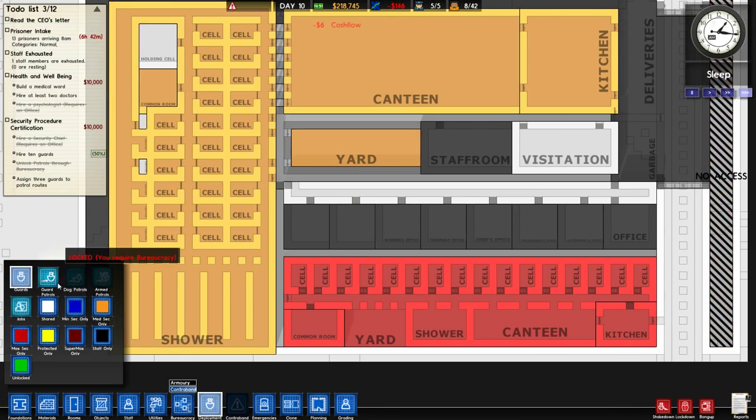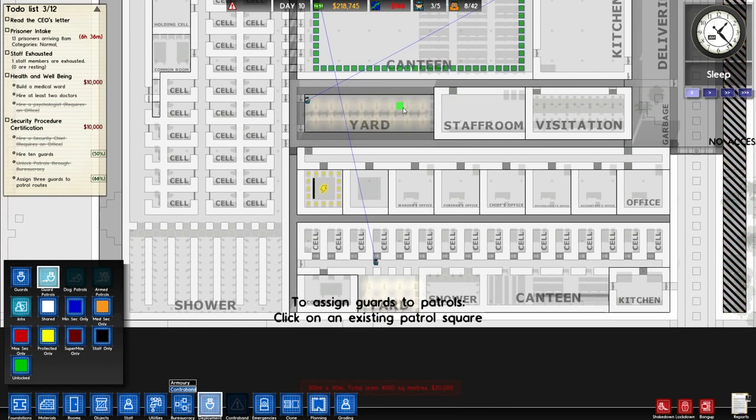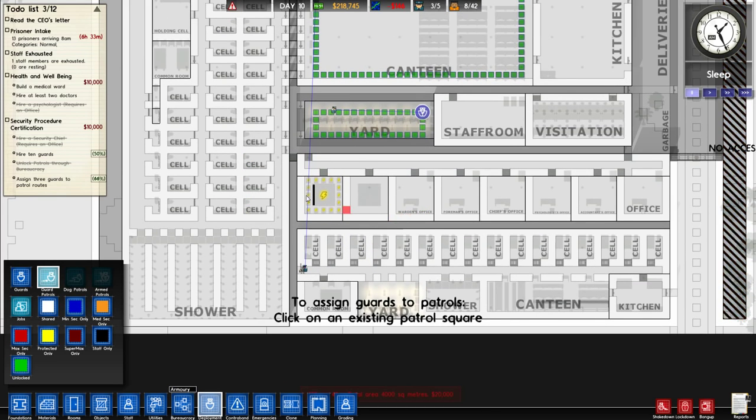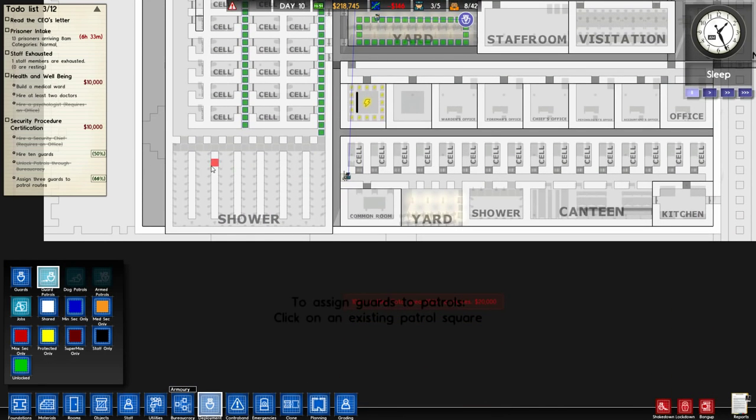Patrols are done — assign 3 guards to patrol routes, easy peasy lemon squeezy. We know where our problems arise now — often times it's doors. One guard gets assigned to the canteen, but 2 guards on the canteen isn't necessary for now. One guard will be assigned to the yard like so. We should actually have maybe like 2 guards on the cell block just to check it out. And like 1 here. I almost feel like we should have 1 guard that just kind of hangs out in the showers — this is the job that nobody wants.